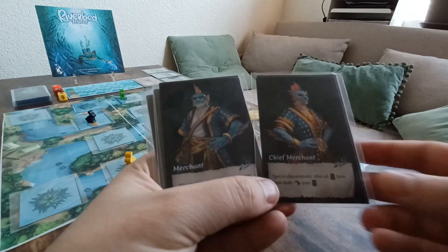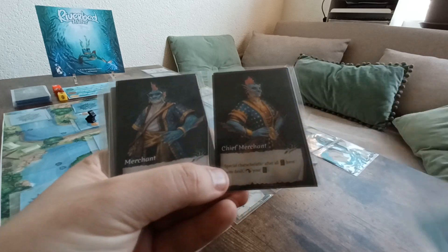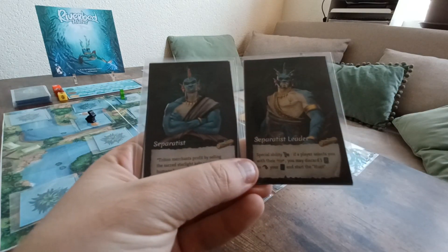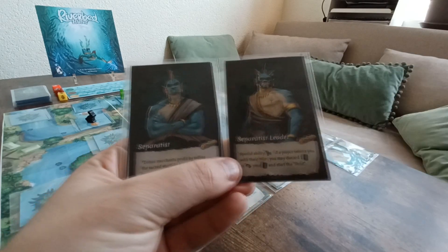Merchants are trying to trade with the humans, so they are trying to reveal as many kelps as possible on the board. Separatists don't like this trade happening with the humans, so they try to block it by revealing as many logs as possible on the river board.